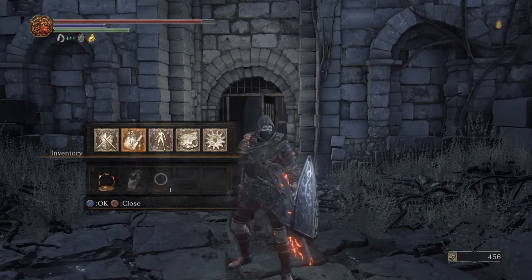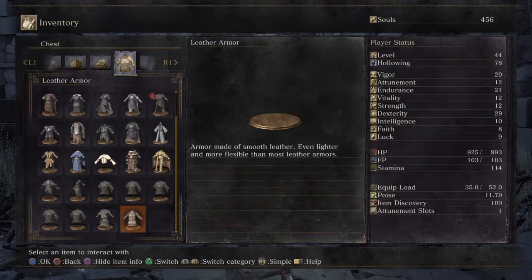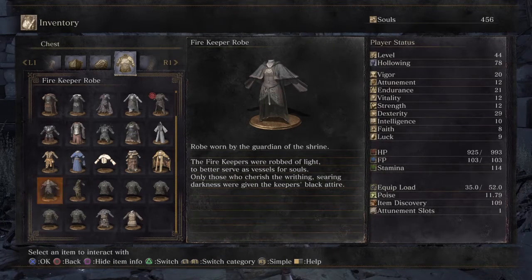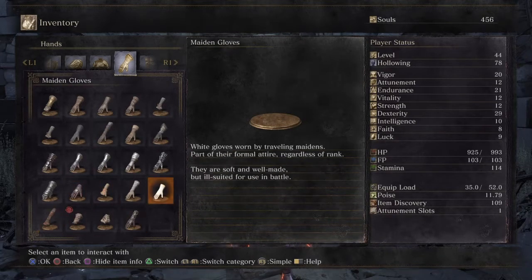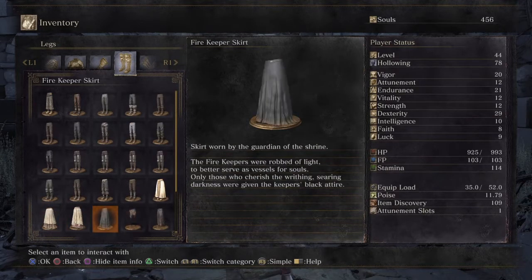There is no firekeeper helmet or hat or anything, so let's look at the robe. Firekeeper robe: 'Robe worn by the guardian of the shrine. The firekeepers were robbed of light to better serve as vessels for souls. Only those who cherished the writhing, searing darkness were given the keeper's black attire.' Firekeeper gloves: 'Manchettes worn by the guardian of the shrine — the firekeepers were robbed of the light.' And it says the same thing. Firekeeper skirt: 'Skirt worn by the guardian of the shrine' — same description again.